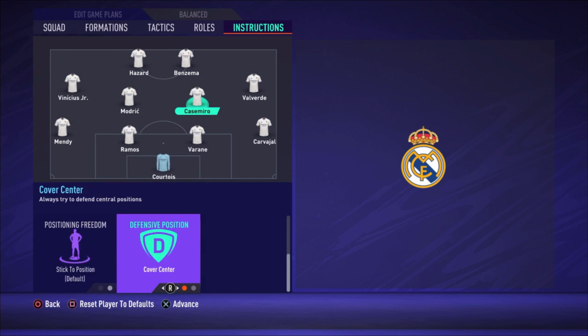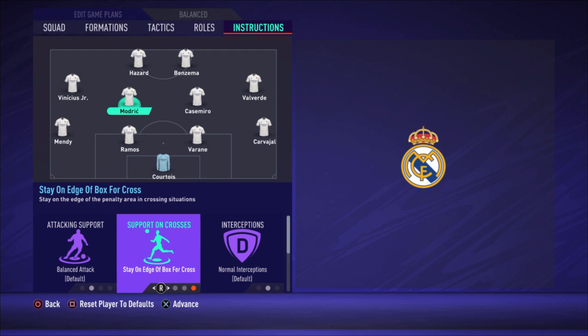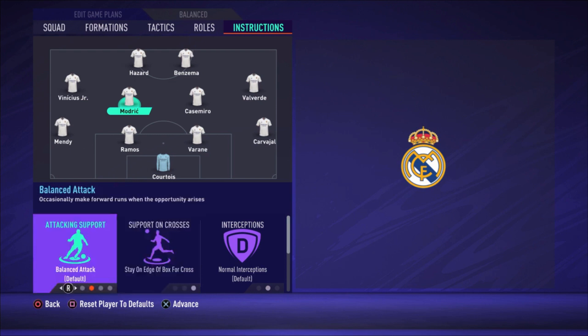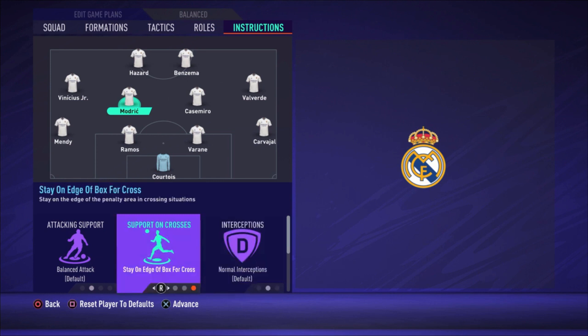Modric is set to balanced attack so he can go forward — he's a brilliant passer and has a high attacking work rate. He stays on the edge of the box for crosses because the left and right midfielders and two strikers are already in the box. That way he can pick up the ball if the opponent's defenders head it away — there's a good chance Modric can collect it. His defensive possession instruction is cover center.